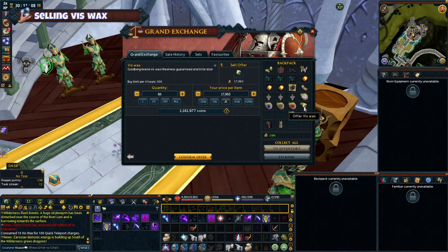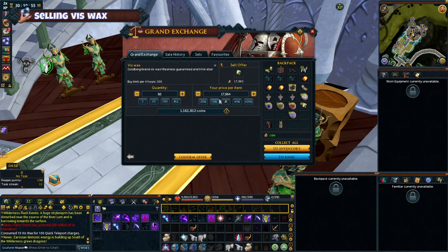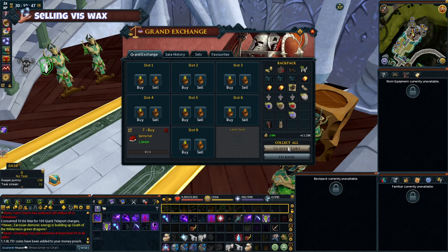Selling Viswax. At the time of this video Viswax is selling for almost 18k each so it is a fairly nice daily to do. If you get around 70 Viswax per day and just sell them you can be looking at about 1.2 million in Viswax just from selling, minus the rune costs, which is usually why I recommend just using the cheaper runes where possible.